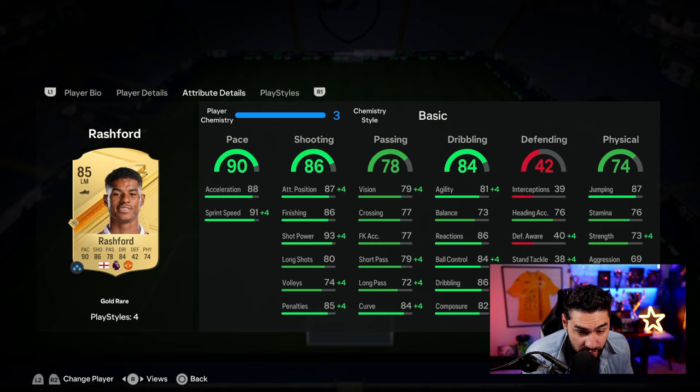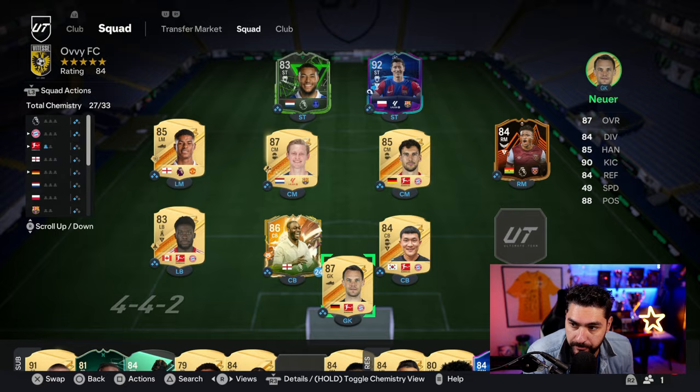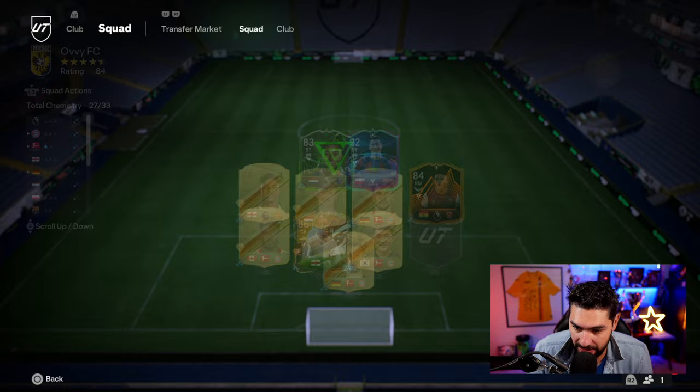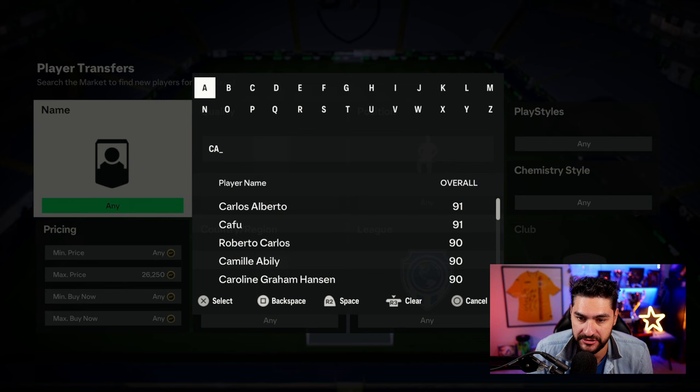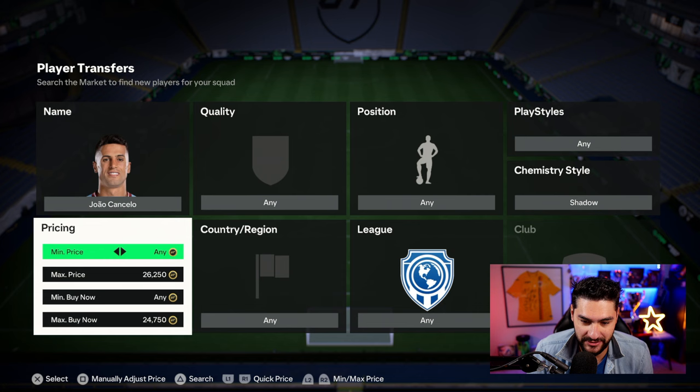We're gonna put a Hunter on him. For the right back position — how many coins do we have left? Only 16k. Now the missing piece — I had to choose between that Ballday card and Cancelo, but we're gonna take the full package with Gold Rare Cancelo, who goes for around 25k. I managed to get him with Shadow chem style, which is mandatory — lovely.